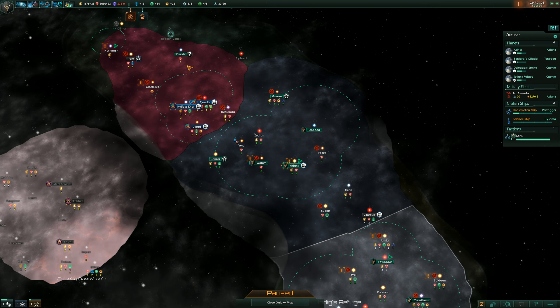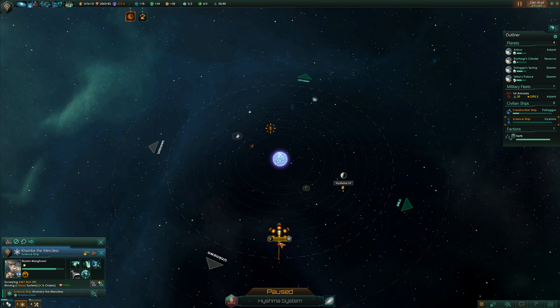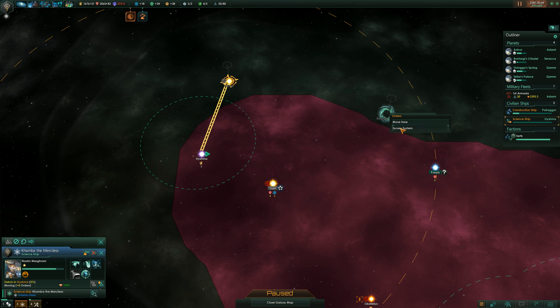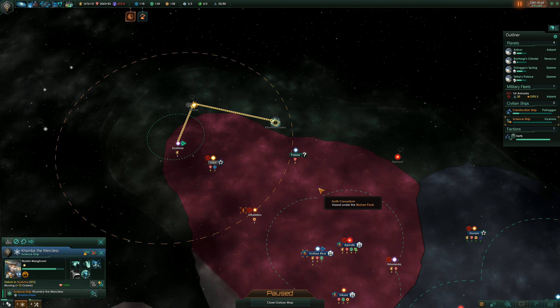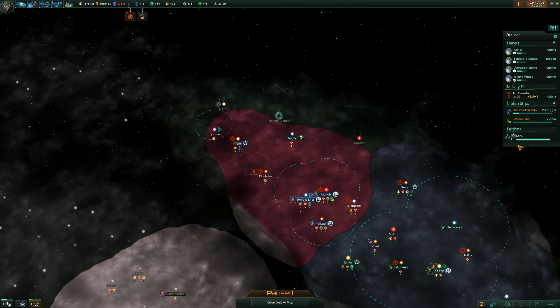Ishma has been fully surveyed. Excellent. There's debris in here as well. Let's tell you to just do something useful with that first, then you are going to survey Olimar, then you're going to survey over there. I can trust my allies to do the surveying of stuff that's within their borders.